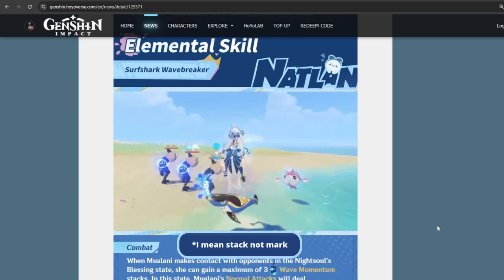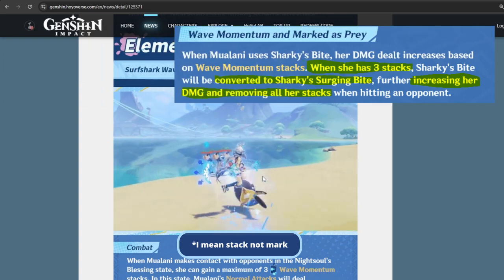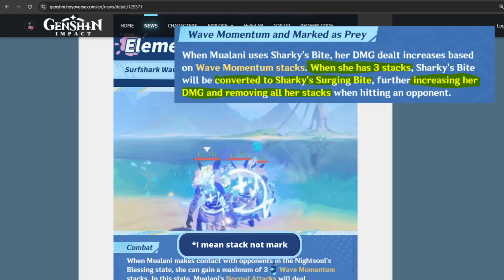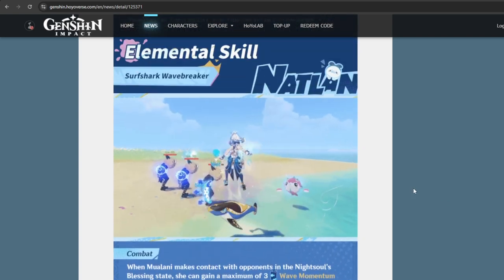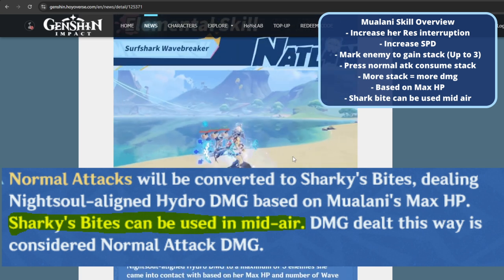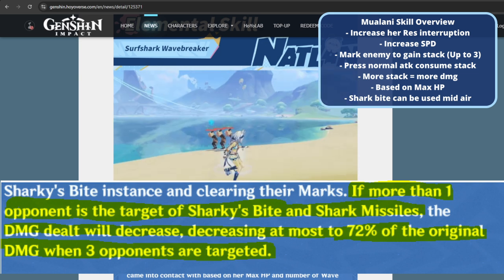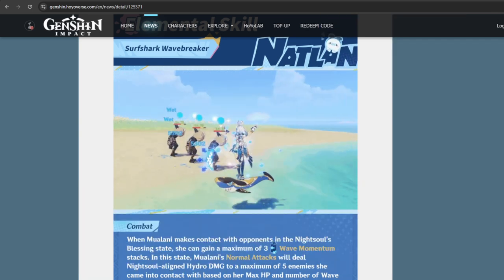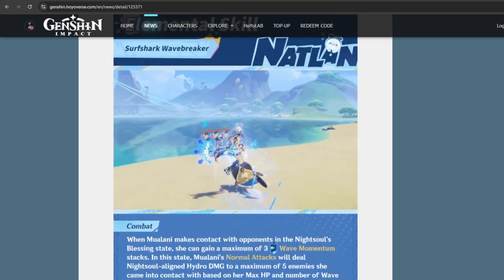The more marks she has, the more damage she deals. If you already have three marks, she performs not just a shark bite but a 'shark searching bite,' which is the strongest attack in her kit. Her shark bite can also be performed mid-air. One important note: the more enemies she hits with the missiles, the damage actually decreases — up to 72% reduction — and she can hit up to five enemies. Take note that the shark bite itself only targets a single enemy; it's only the missiles that are AOE.